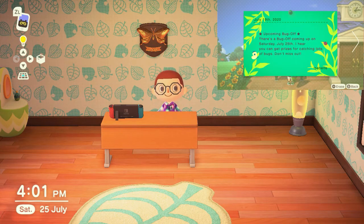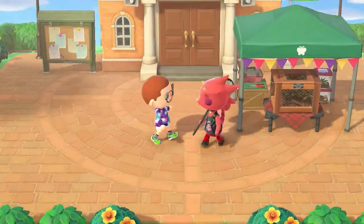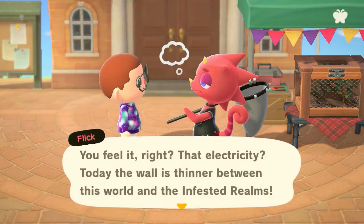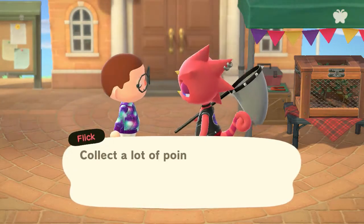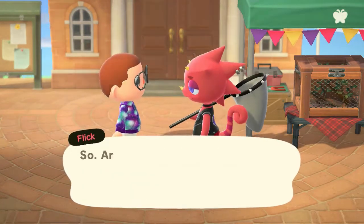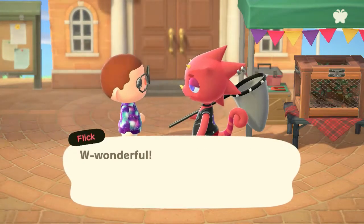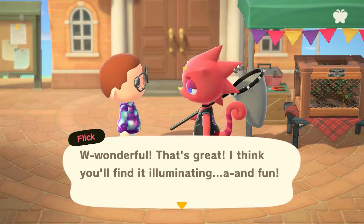To start the bug off, you want to talk to Flick and he's going to tell us how the bug off works. He'll tell us that it gives us three minutes to catch as many bugs as we can, and we don't need any space in our pockets because it all goes into the bug cage. Let's start our first round.